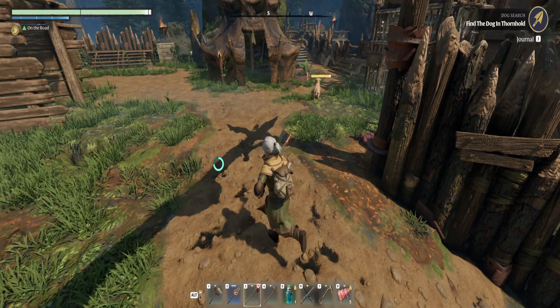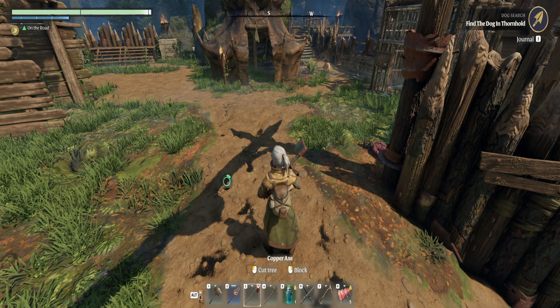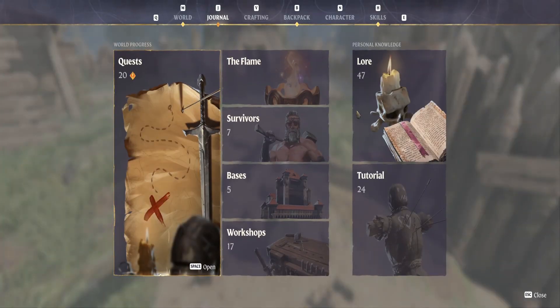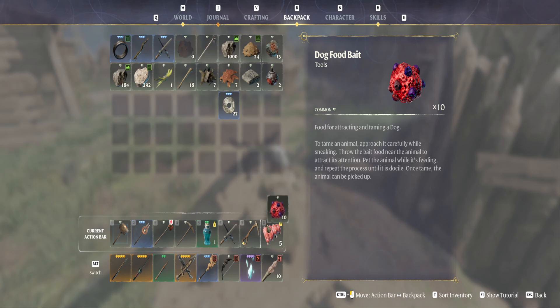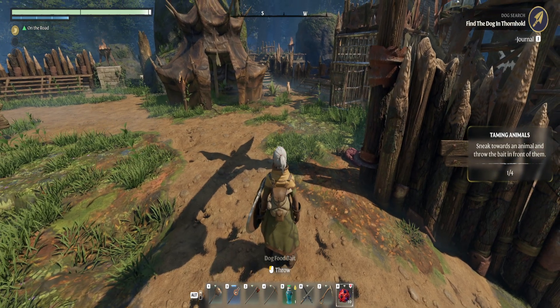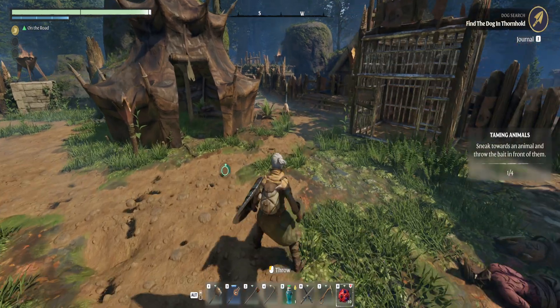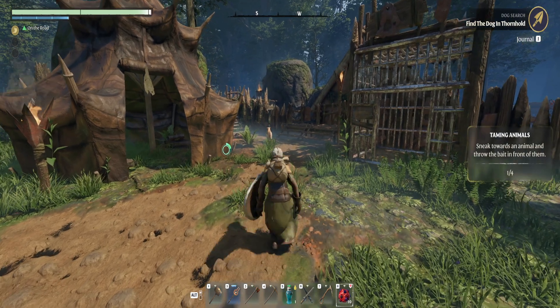Oh, I found the dog! Not sure where the hell it came from, but now the question is how do we do this. Do we just sneak towards the animal and throw bait in front of them? So we need to... do we just throw it?